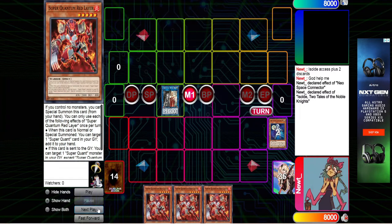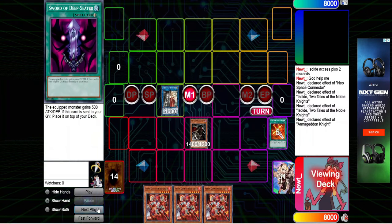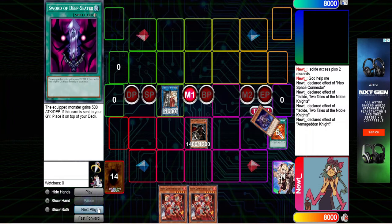So Isolde effect — search the third Red Layer, or just whatever monster you're not going to summon. Then you're going to pitch for four, summon the Armageddon Knight. Armageddon Knight effect: that Sword of Deep Sea is going to go back to the top of your deck. Armageddon Knight is going to go ahead and send the Plague Spreader. Plague Spreader summons itself out. Stack.